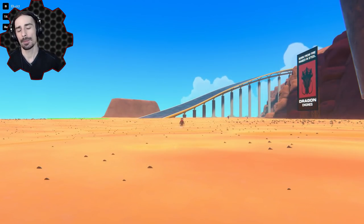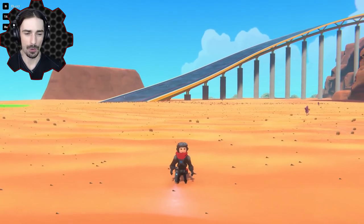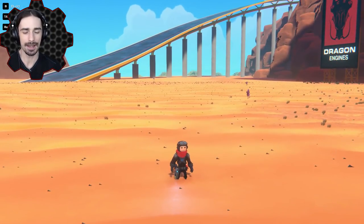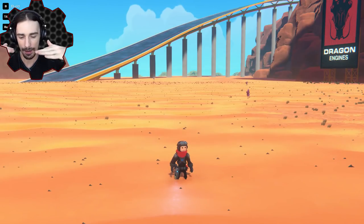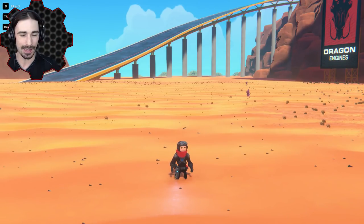Welcome ladies and gentlemen, I'm Scrapman and I'm bringing you another episode of Trailmakers. Today we are going to be doing something we've never done before — building an AI hovercraft. The idea is to build something that will hover at a fixed point above the ground automatically and go forward, hopefully avoiding any potential obstacles.